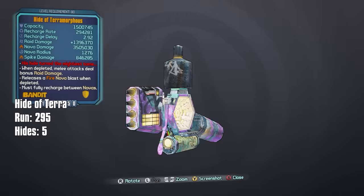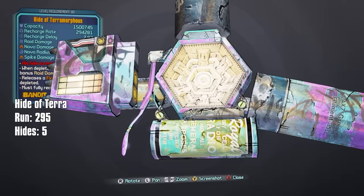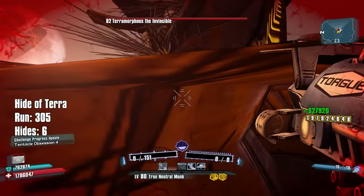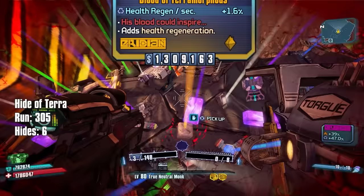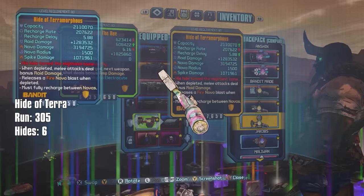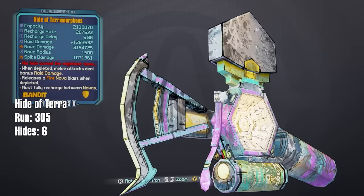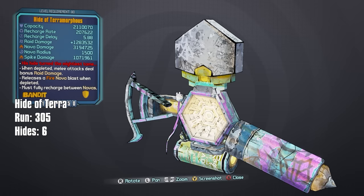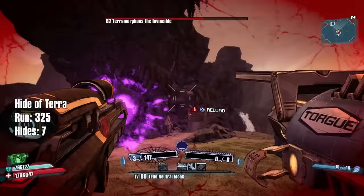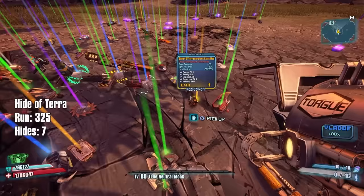Chat asking to filter purples, legendaries, and pearls only. We got one Hide of Terror - this one's got Bandit at the bottom, baby bottle at the top, and something I don't know. We're trying to pick up some money while we're at it. Another hide - we're on a streak! This one's got a pope hat, something like a vault piece on it, Pangolin top, Ancient side. Why do those manufacturers even exist?